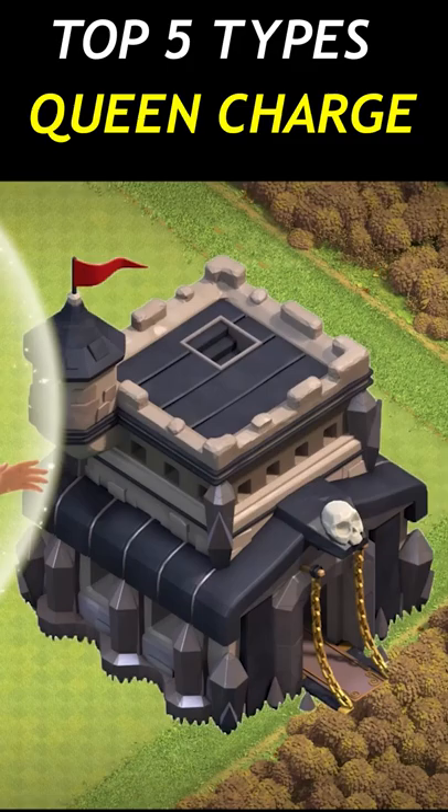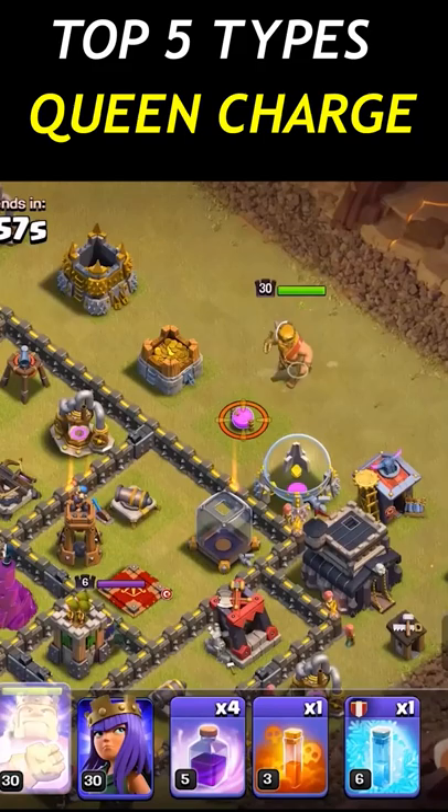Hey, this is dpio and today we will look at different types of queen charge strategies at Town Hall. We are starting easy with queen charge mass baby dragons.